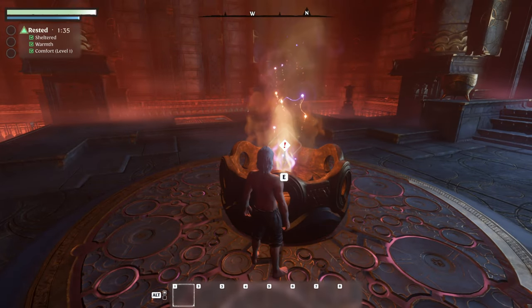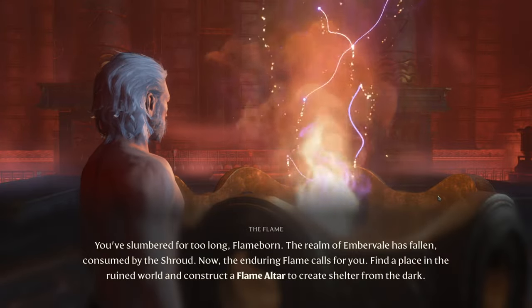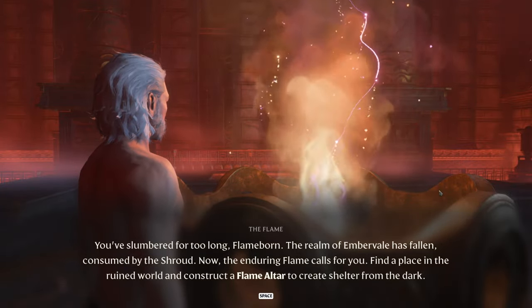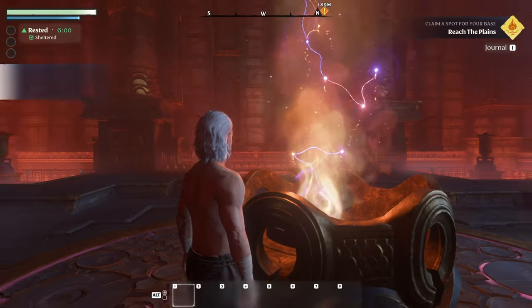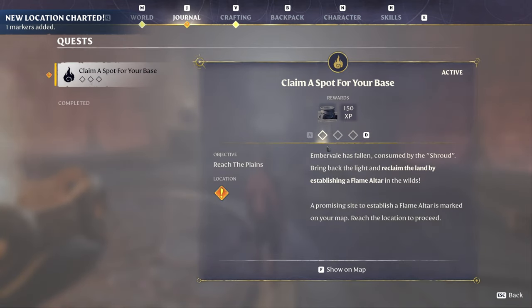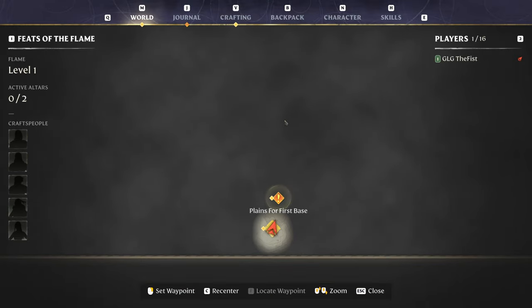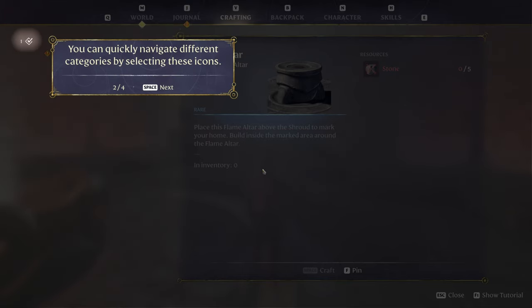Commune with the flame. You've slumbered for too long, Flameborn. The realm of Embervale has fallen, consumed by the shroud. Now the enduring flame calls for you. Find a place in the ruined world and construct a flame altar to create shelter from the dark. Flame altar — I got a new recipe. J for journal. Okay, so we got some quests. Flame a spot for your base. So that must be what the flame thing is.